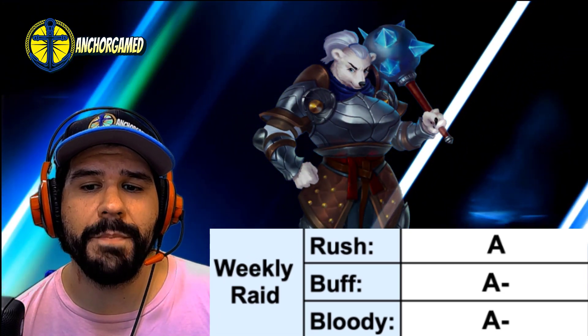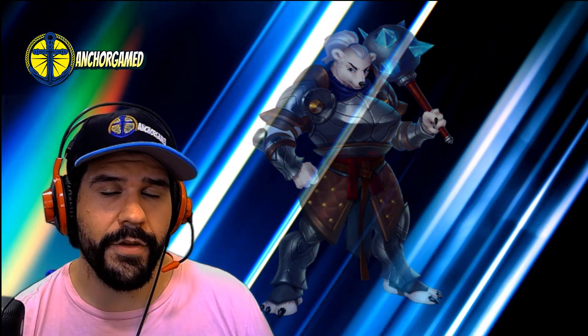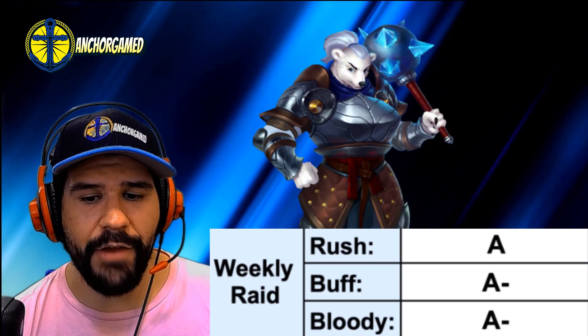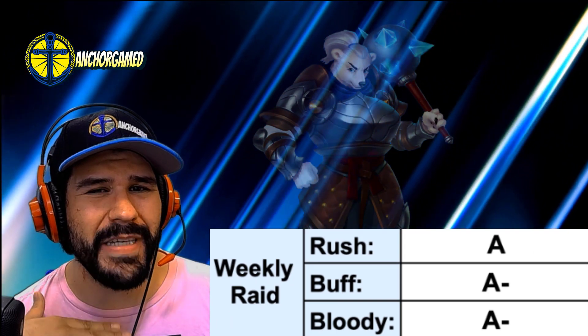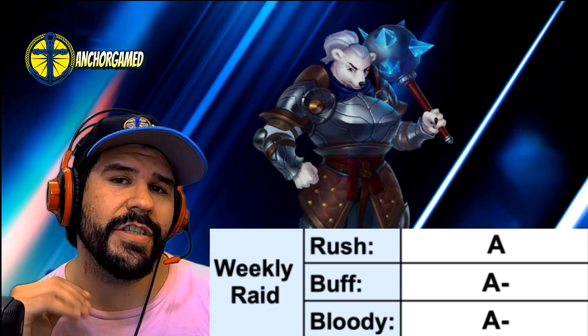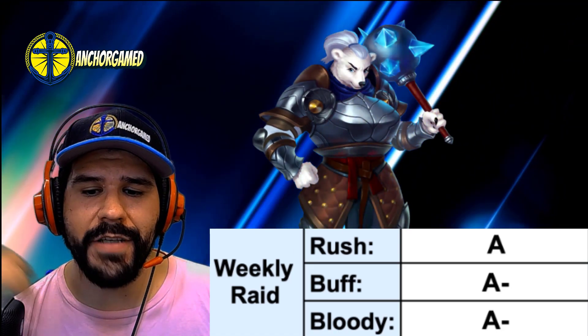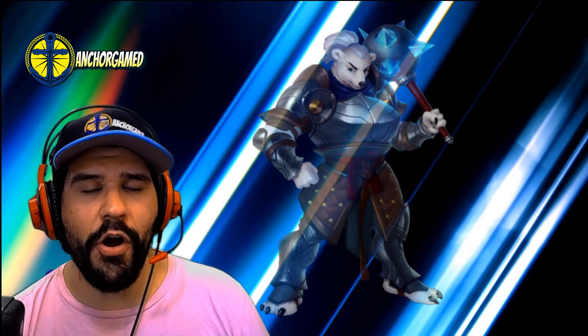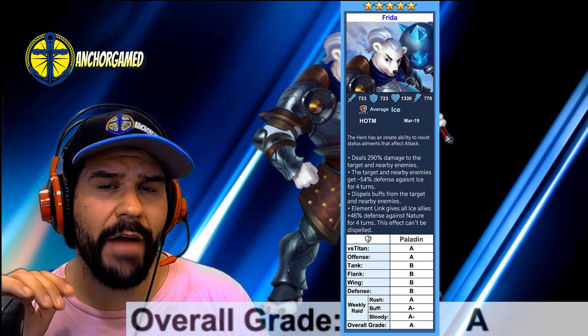On buff booster, her tremendous value comes from the fact that she dispels buffs from the target and nearby enemies, so that's very important — she gets an A-minus on buff booster. On bloody battle she gets an A-minus as well, mostly because she could be dealing a little more damage, but she's still going to be hitting enemies with ice and crushing them.